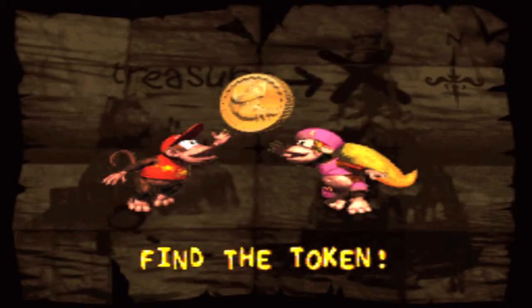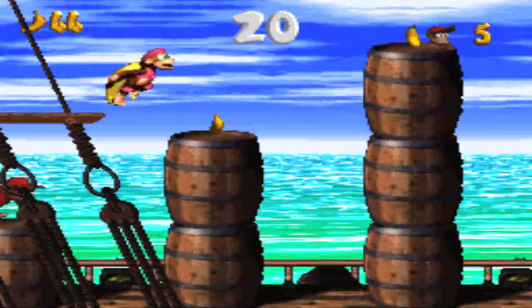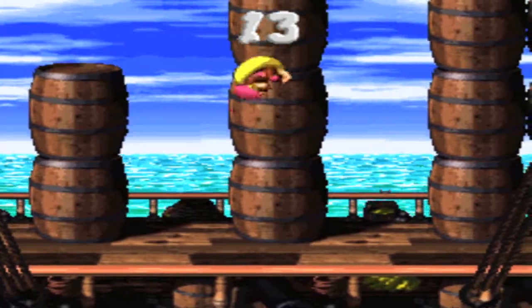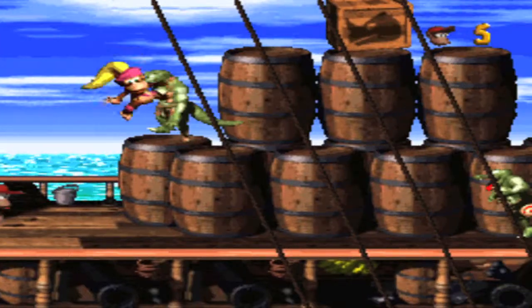Down here is our first bonus, and then the end. The bonus background looks like a treasure-finding theme, and it has different music too. This one's reduced and easy, with banana coins down here. Here's a Kremkoin — it's like a crocodile with a pirate hat on a coin.